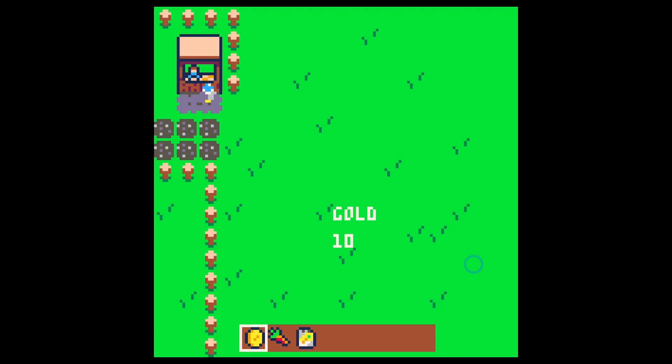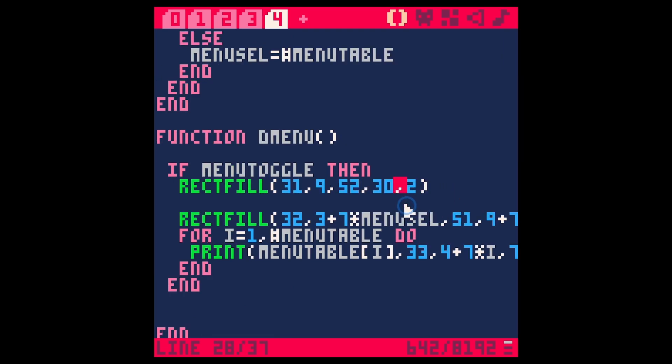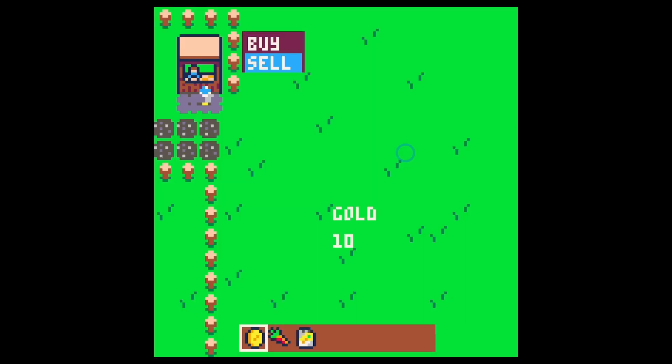Now we have a working menu — hit X to close and open, select with up and down. We can even add another item to our table, like 'trade', save and run. Going up to the shop we have buy, sell, and trade, and we can loop through all of them. We can make a huge menu and nothing is hard coded — it adjusts to the size of the menu table. We can even make the background rectangle adjust dynamically: for the bottom y of the rectfill use 2 plus 7 times count of menu_table plus 1. Save and run — now the rectangle grows and shrinks based on how many items are in the table!